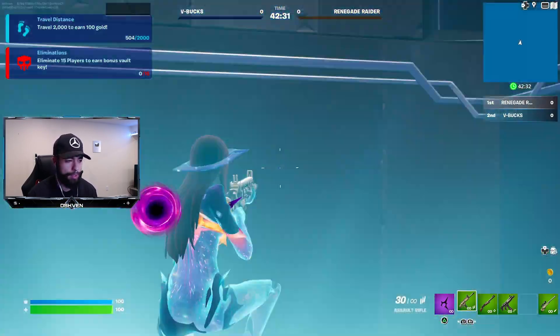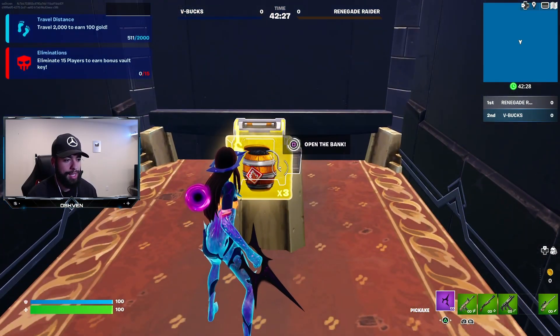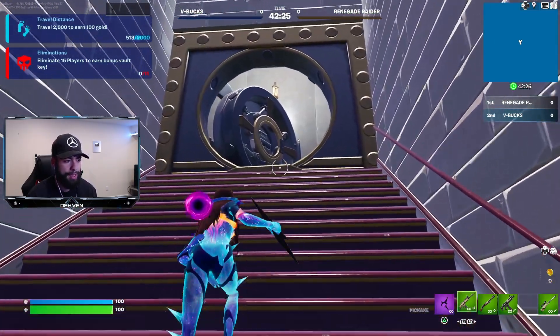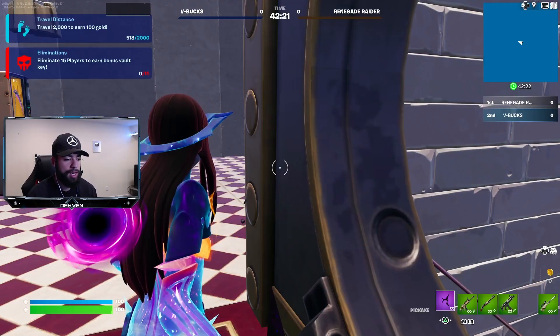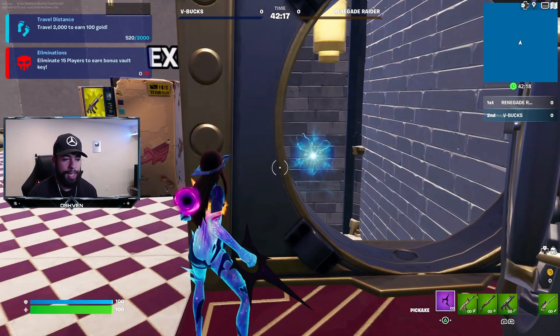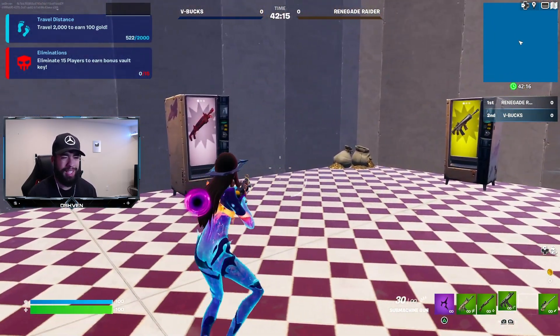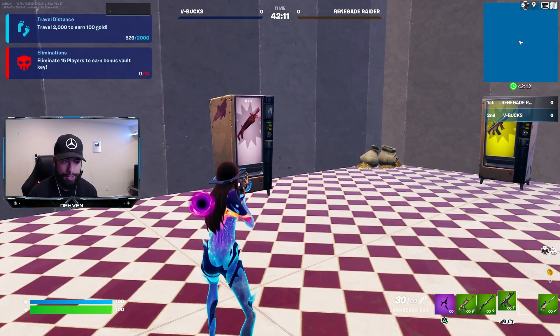Once you have the barrels, head into the rift and go over this way to unlock the bank. Open up the bank — as you can see you can go through the rift. You're supposed to get XP when you unlock the bank. It doesn't show up right away though — it will show up, just FYI.